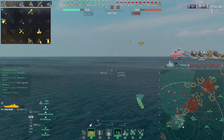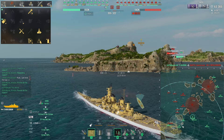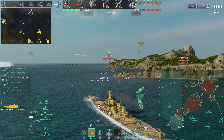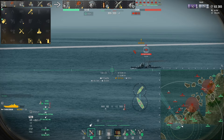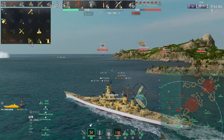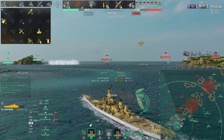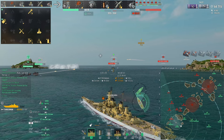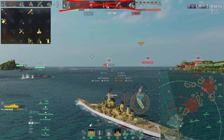So these are the captain skills and upgrades I used in this match, but I don't use this build anymore. I did experiment with dropping the artillery plotting platform — the one that reduces dispersion on American battleships — and replacing it with the reload upgrade. I figured it would synergize well with the Wisconsin's ability: you fire more shells, the meter fills up faster, and you're less likely to be in a situation where the meter starts ticking down. But I found I prefer the dispersion upgrade — I seem to land quite a few more shells with it.